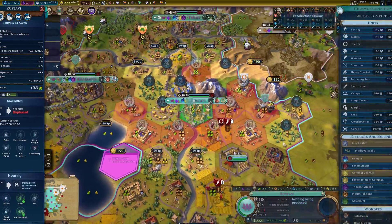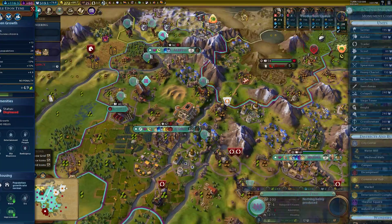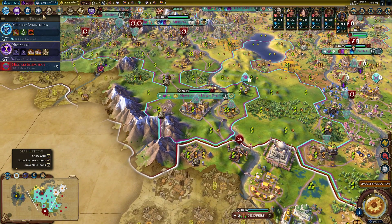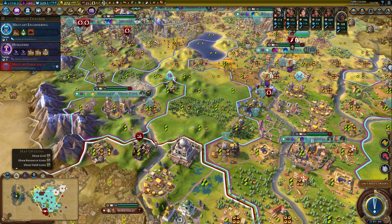That's what your builder was for — to chop that so I can get a theater square. Yeah, okay, we'll get another one. Why not? Just not a lot of interest for me to keep micromanaging these guys. That's obviously kind of a foolish buy since we don't have the extra charges on it, but I just want these things to happen quickly.